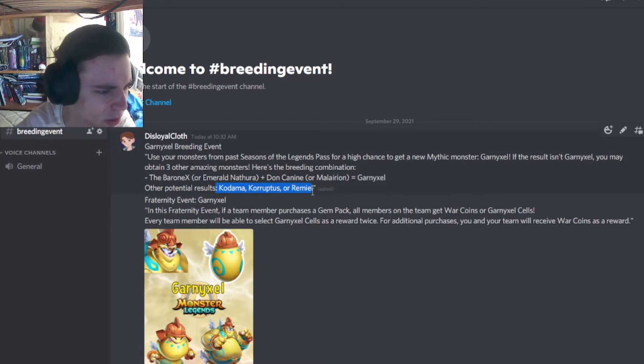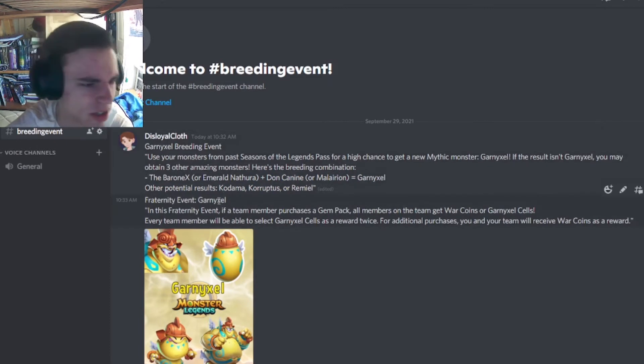You can also get Kodama, Corruptus, and Remy out of this breeding. Corruptus is actually probably the best legendary, but then again, it's a legendary. And Kodama is a decent mythic.